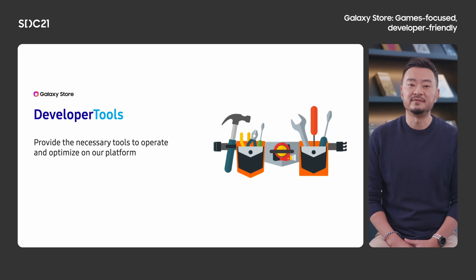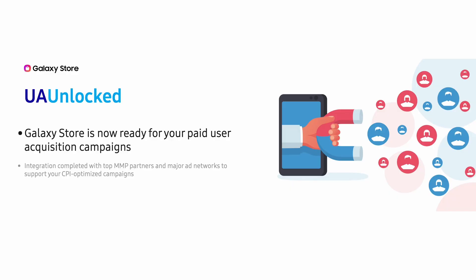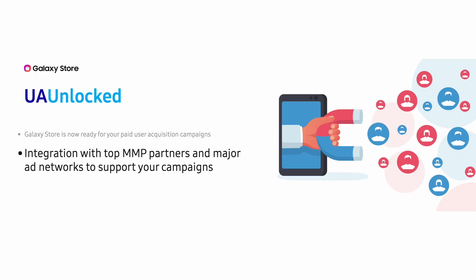We have spent much of this past year building features and enhancements that our users will never see — developer tools. To be developer-focused and developer-friendly, we gathered a lot of insight from our developer partners on their needs to better optimize their business on our platform. We know that paid user acquisition is an important way for many game developers to drive targeted user scale into their games. So this past year, we have partnered with all of the major mobile measurement platforms and integrated the Galaxy Store as a viable app store destination with some of the biggest mobile ad networks, so that game developers and publishers can turn on, attribute, and fully track end-to-end paid user acquisition campaigns into the Galaxy Store.